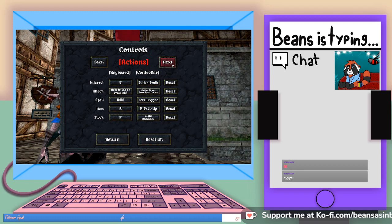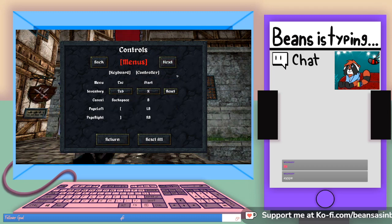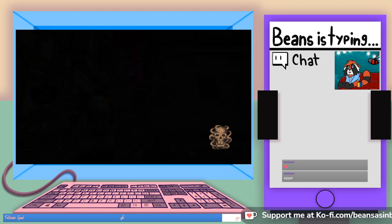Hold or tap Q for switch weapon. Switch item is Z, switch spell is Control — I'm going to forget all of this. Menus: Escape. Inventory: Tab. Cancel: Backspace. Page left: left bracket. Page right: right bracket. I'm going to forget all of that pretty much instantly. We have three save slots.